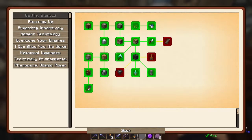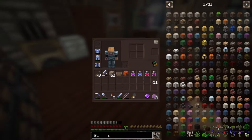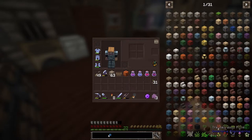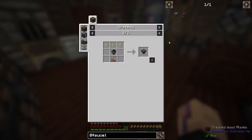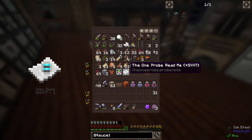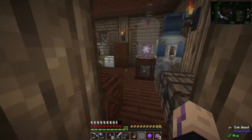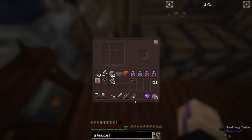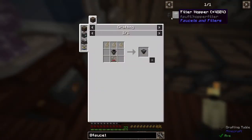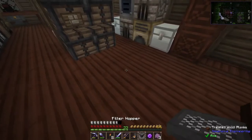So the next thing is these filtered hoppers. We made the hopper pipes and know how they work, but we still have to make the filter hopper and the hopper faucet. Let's look this up — it's only these three items: a comparator, string, and a hopper. Do I have string? I do have string. Could have made some with the grinder or the pulverizer, or with our hemp. Cool, there's a filtered hopper.